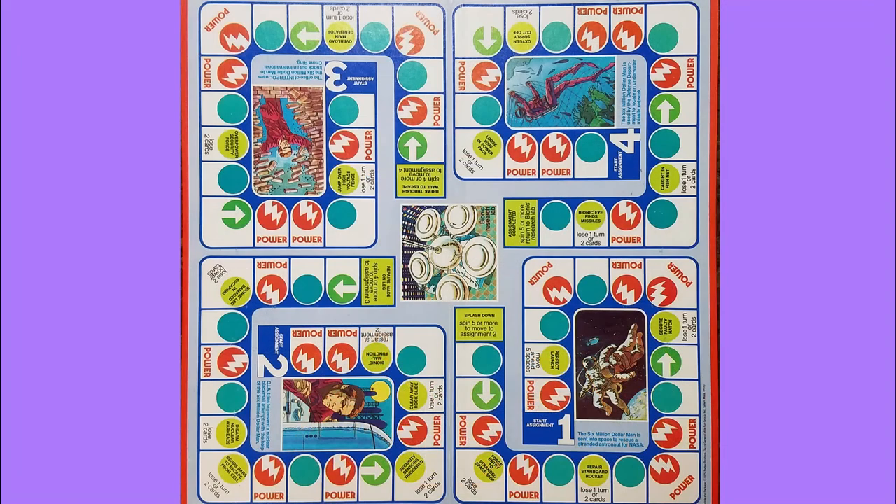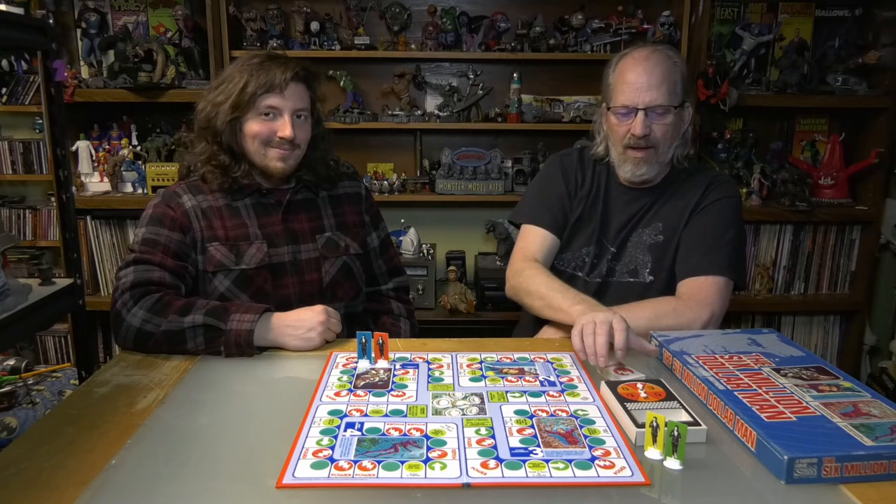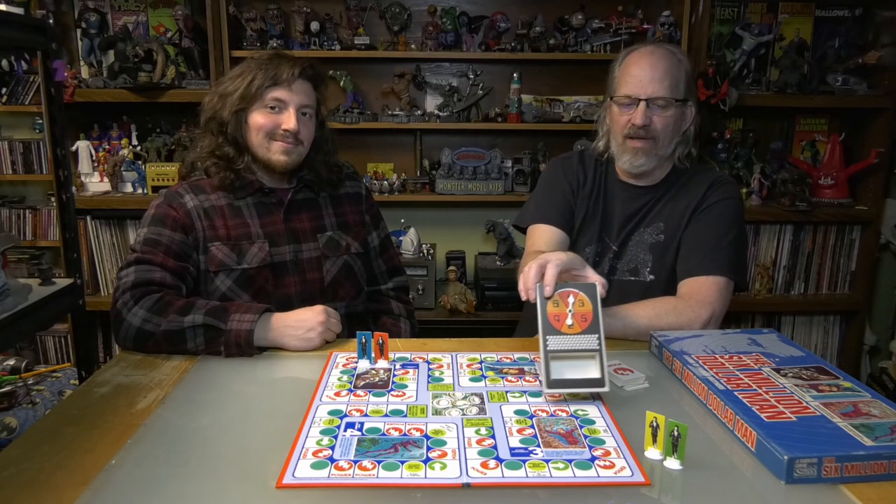The game comes with very few pieces. It comes with a cool board, four characters, power cards which are literally 'power' on one side and Steve Austin on the other, and a computerized spinner instead of dice.